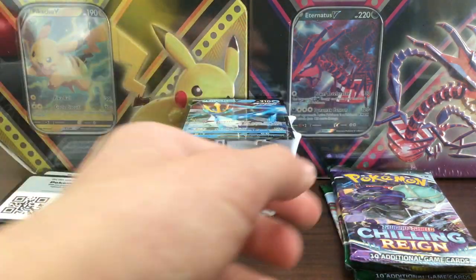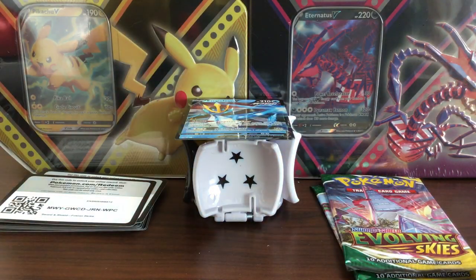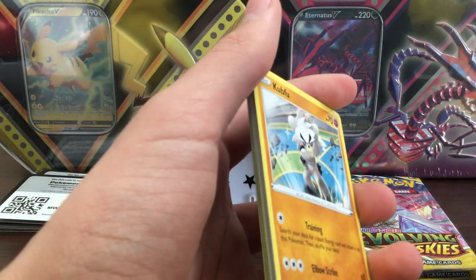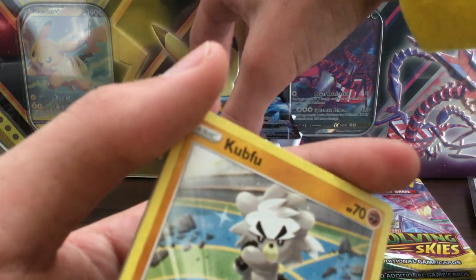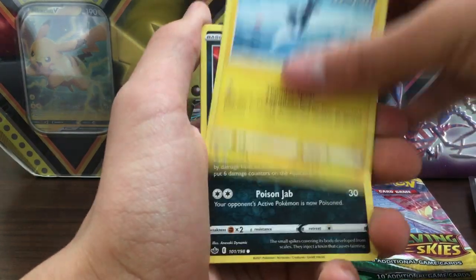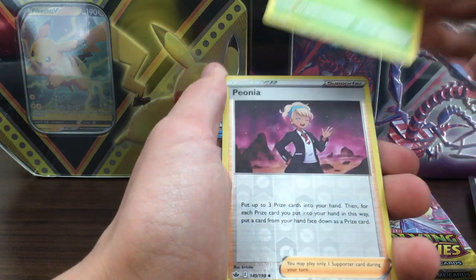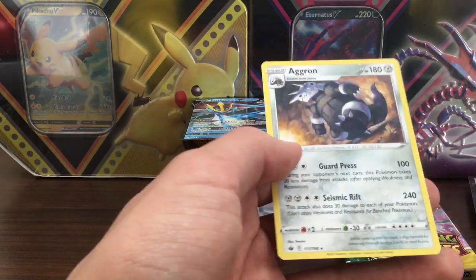Let's get into the Chilling Reign, the one and only Chilling Reign in this tin. Cubchoo evolves into Urshifu - sorry. I'm not going to look at the back just because I want to have a surprise. Wailmer, Lanturn, Drizzile, Cubchoo, Blitzle, Qwilfish, Galarian Slowpoke - oh that's a cool Weedle, he's doing pull-ups! I thought that was a Galarian one at first but that one is cool. Aggron, he's pretty cool.